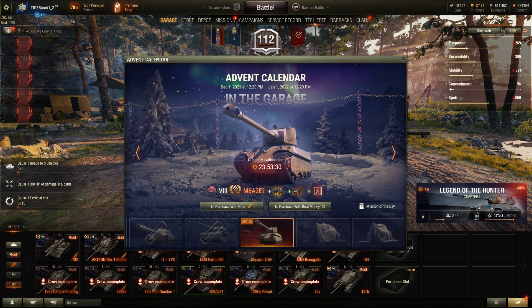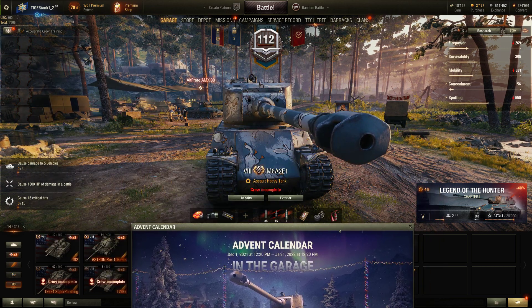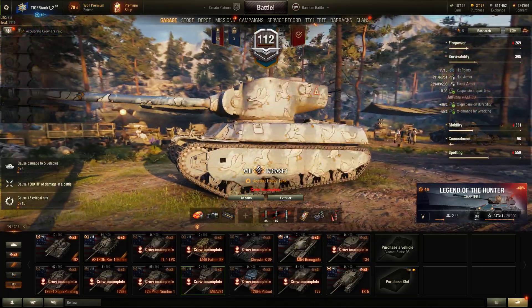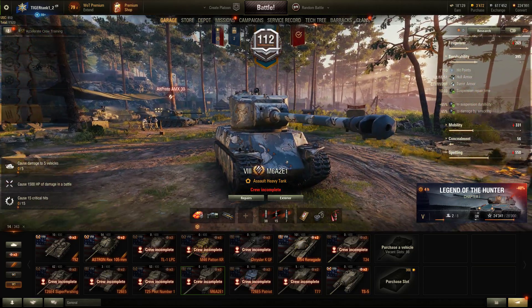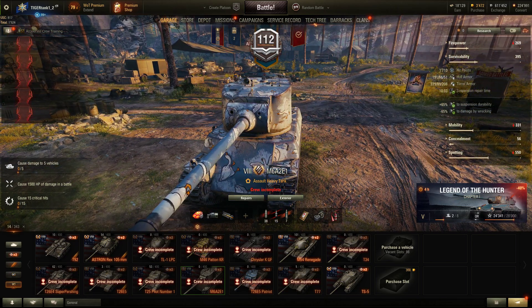Wargaming know that the M6A2 is no longer really competitive in this game. This vehicle used to have really, really good armor — we can check that out in the survivability tab. It had really good armor: 191mm at the front, which still holds up fairly nicely against certain opponents. And the turret was really well armored with 229mm as well.